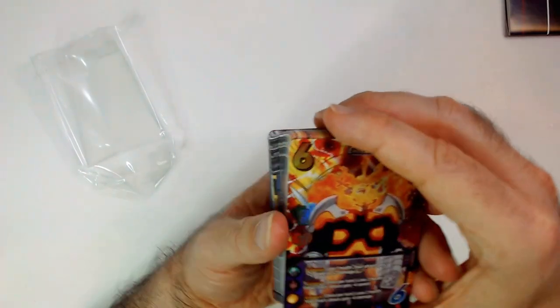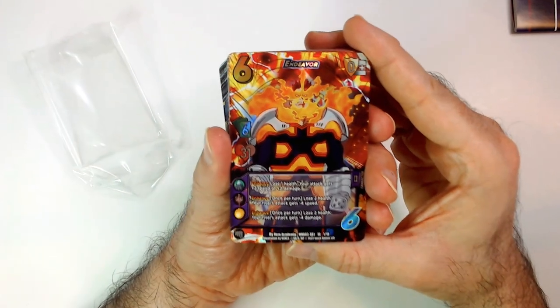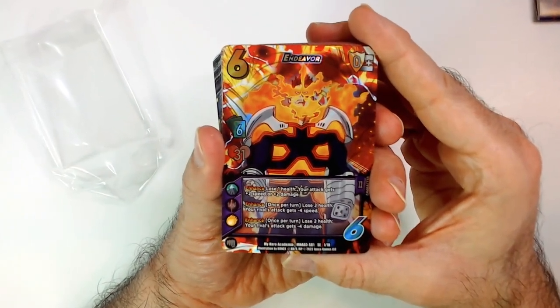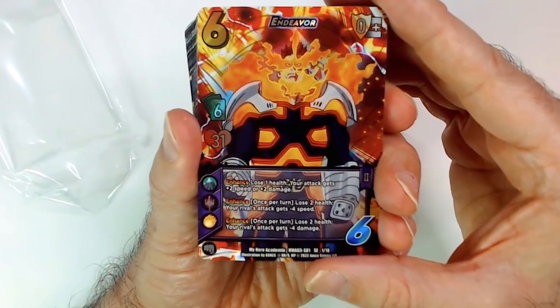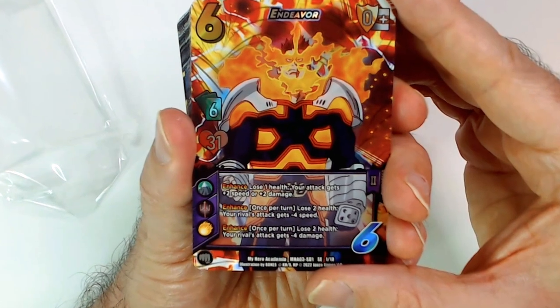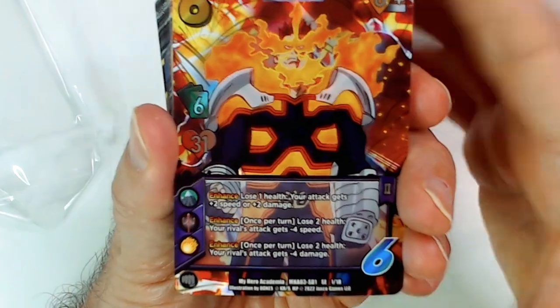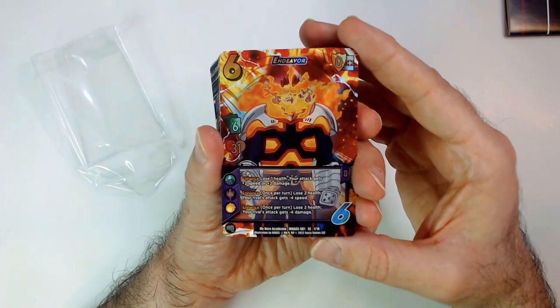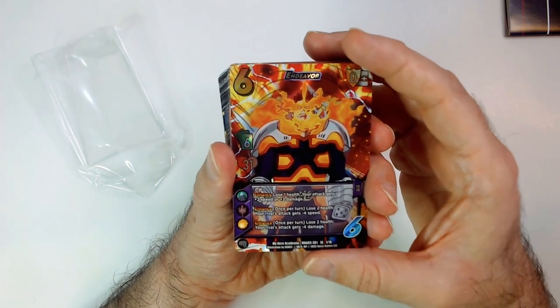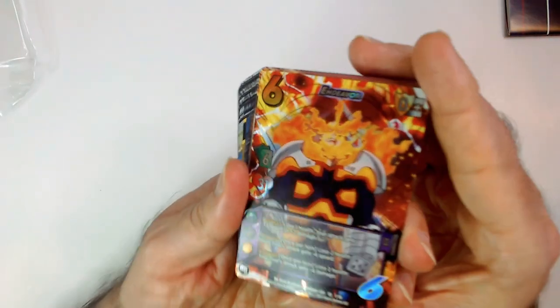They have improved the game gameplay-wise, so that's nice. This guy's abilities: Enhanced - lose a health, your attack gets plus two speed or plus two damage. And then once per turn, lose two health, your rival's attack gets minus four speed so you can block it. Enhanced once per turn - lose two health, your rival's attack gets minus four damage. So you take two damage instead of maybe the four tacked on.